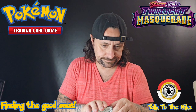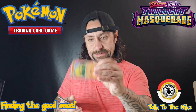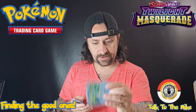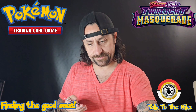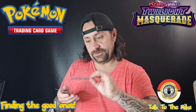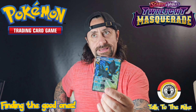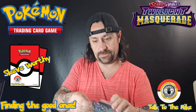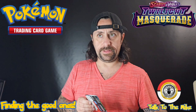Alright, next one. We got Ninetales, Trevent, Ilmoga, Frogir — oh, get close — Kiaran, Cramort, Tatsiguri, Volbit, Earth Hollow Clefairy, a basic energy, and a Luxray EX! Kiki, you got another one — Luxray EX! That is sleeve worthy. Put that there.